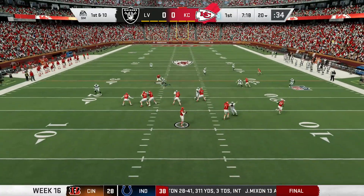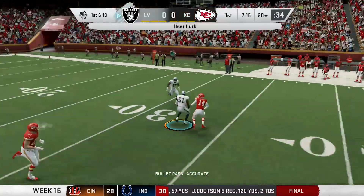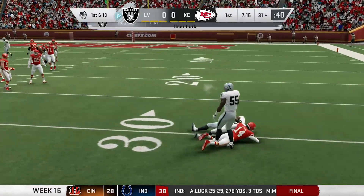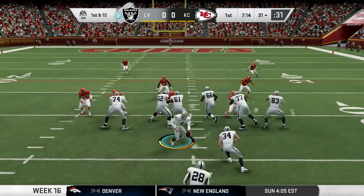Chiefs take over. Mahomes with the deep drop, he stands in the pocket, tries to hit Watkins, but gets picked off by Terrell Conley. What a play by the rookie — that's his third interception on the season. And the Raiders look to capitalize.